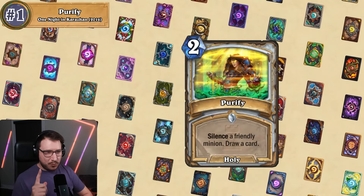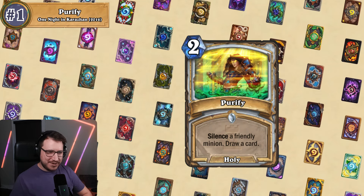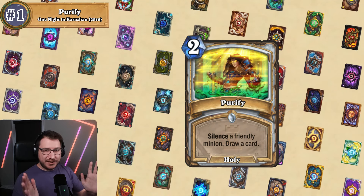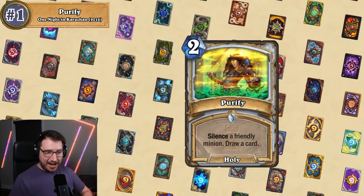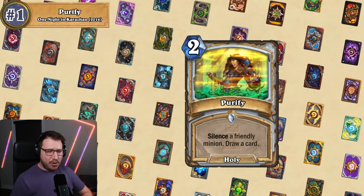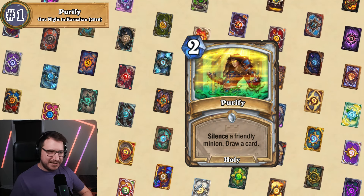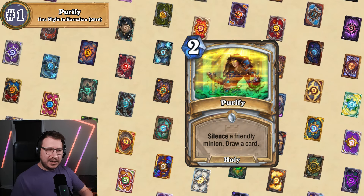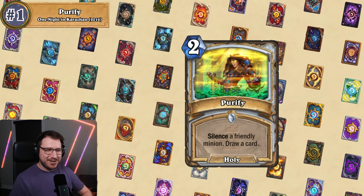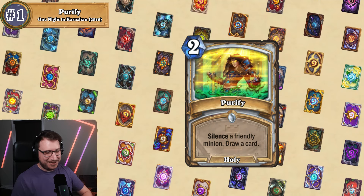Last up at number one, we have the man, the myth, the legend — Purify. It is a two mana priest spell that says silence a friendly minion and draw a card. To fully understand this card you need to set the stage: at the time it came out, priest was in a really rough spot. They had multiple expansions with no good deck or identity, and players were really waiting for good priest cards. So imagine you're starving on an island and Blizzard shows up and gives you this to eat — players were not happy, understandably.